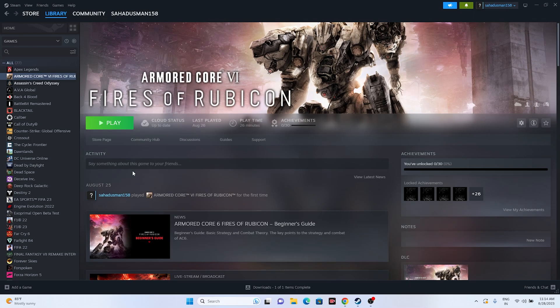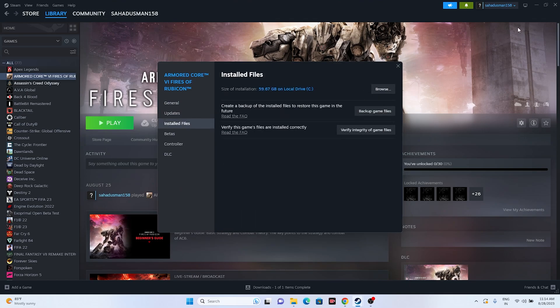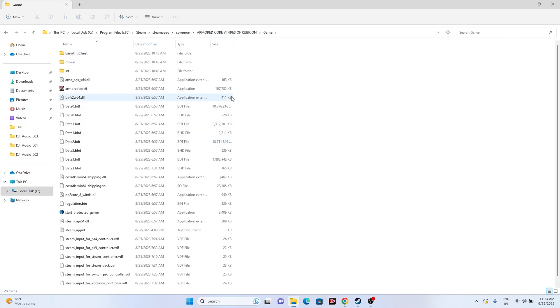Many of us launch the game from Steam, which can sometimes cause issues. Instead, try launching from the installation folder. Right-click the game in Steam, go to Properties, then Local Files, and click Browse. This takes you to: This PC > Local Disk C > Program Files (x86) > Steam > steamapps > common > Armored Core 6 Fires of Rubicon. Run the application directly from there — it has worked for many users.